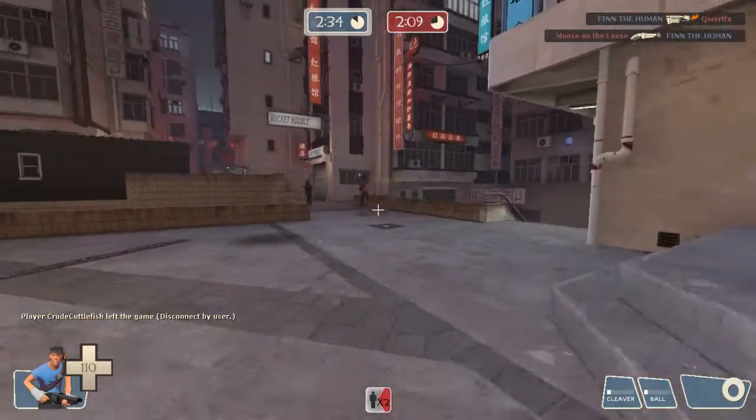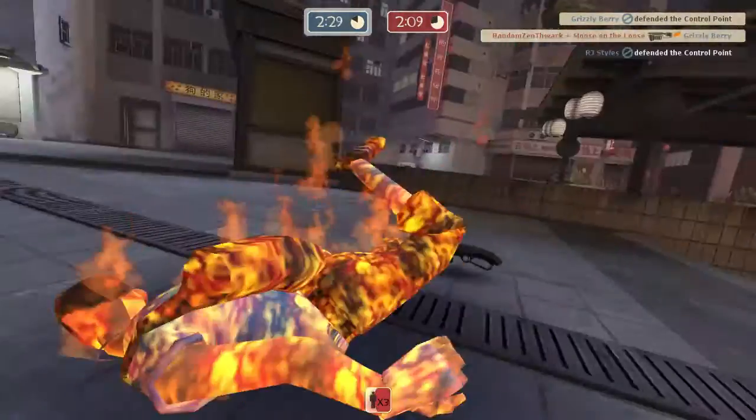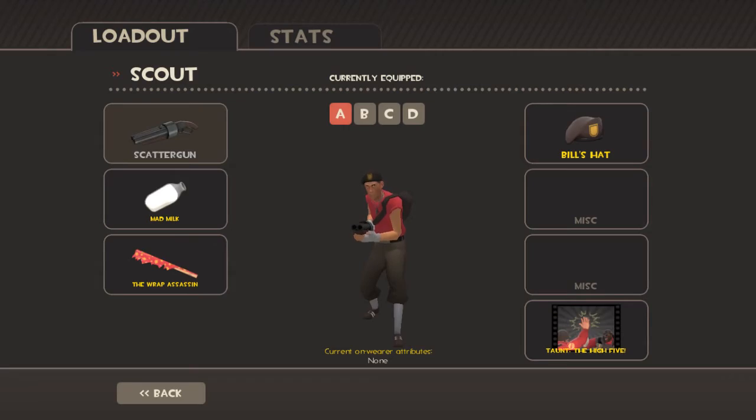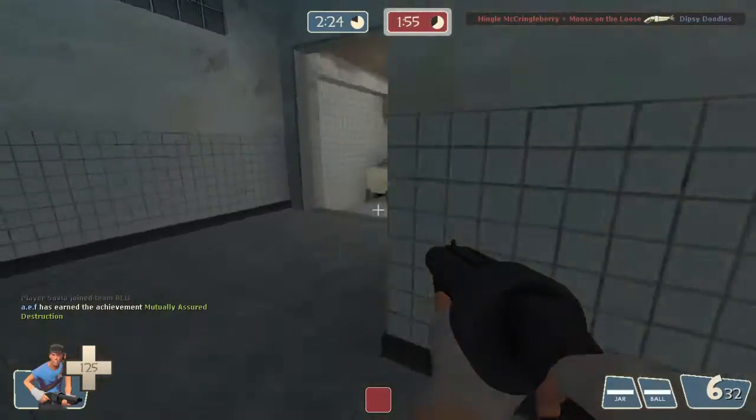That's why, as a Scout, when you backpedal it can sometimes be really effective. If someone's trying to chase after you they have to run in a straight line to get to you, so you can just unload a couple shots into them and it's a pretty easy kill most of the time. And right there is where I make the switch off the Sandman and the Guillotine — I really wasn't being too effective with them.